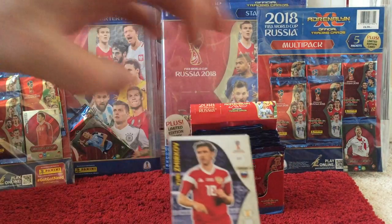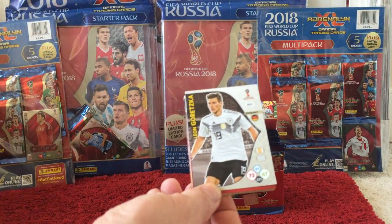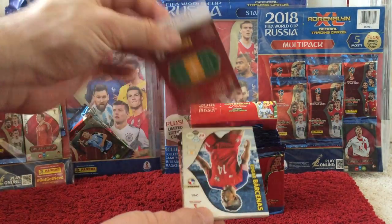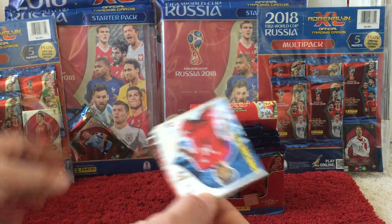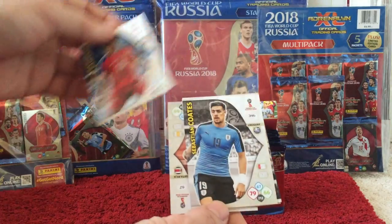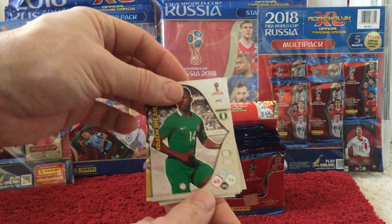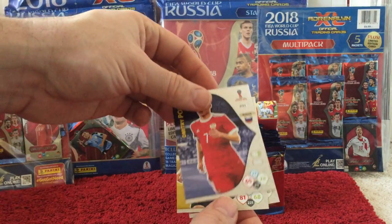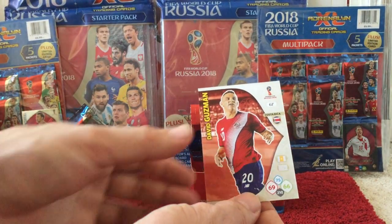In the first packet we have Zherkov, Grechka, and our first insert card is a Carlos Sanchez Fans Favourite. Then we have Bartanas, Coates, Iheanacho, Palos, Nacho, and Guzman.